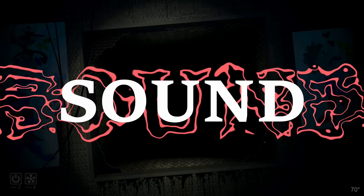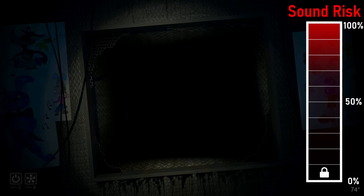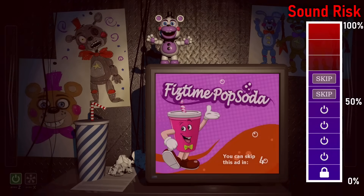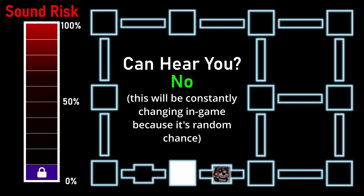Now moving on to what determines if you're gonna die: sound — not vent noises, but the sound the player is making while progressing in the night. You always have a 10% chance of being heard, but turning on the fan or computer each increases that chance by 20%, and by 40% once they finish turning on. The printing noise during an advertising task increases that risk by 20%, and having an ad blaring also increases it by 20%. This matters specifically if a character is in one of your adjacent vents and moves. If they hear you and you're not shining a light in the vent, you're gonna die. If they can hear you but you have the light on them, they'll retreat to the corner room. If they can't hear you, they move back up — no light required.